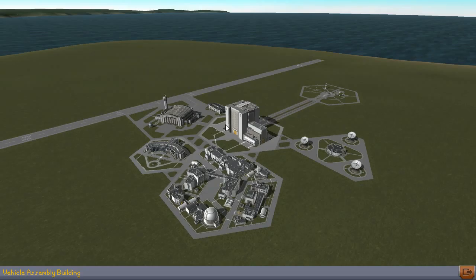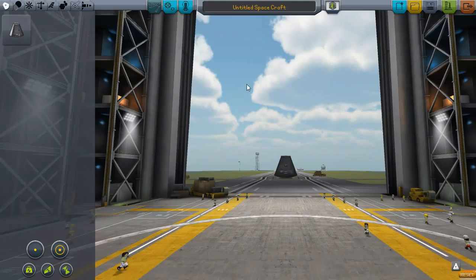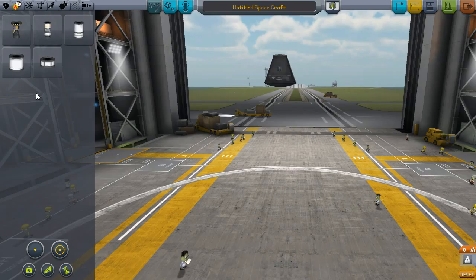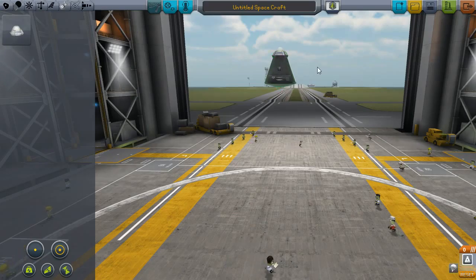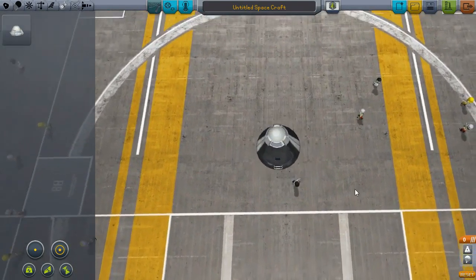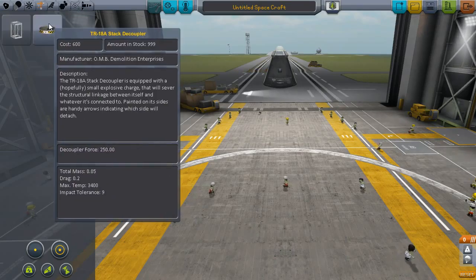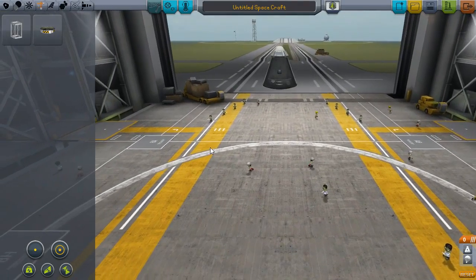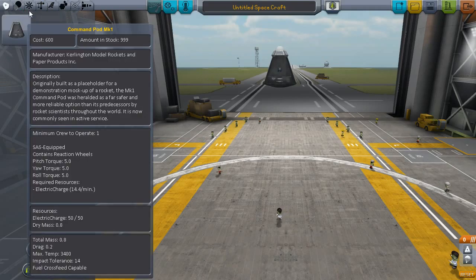Let's get into our vehicle assembly building. Command pod — always start with the command pod. I want to get a parachute; Mark 16 will do us just fine. Now for propulsion and fuel — this time around we have a stack decoupler so we can have a starting stage that'll get us off the ground, and we can decouple it from our main stage.